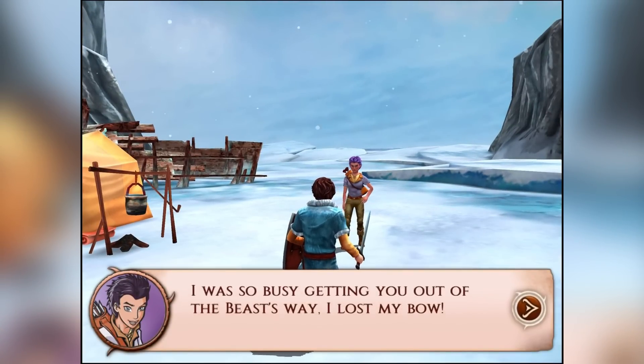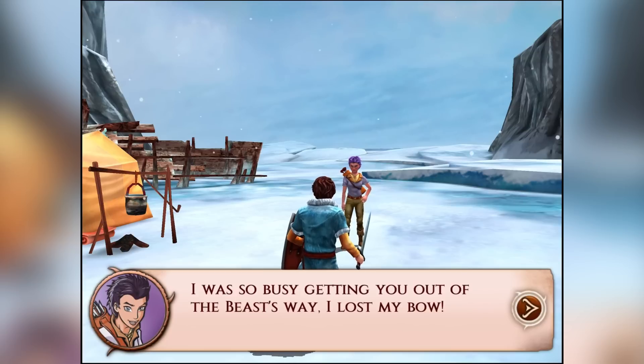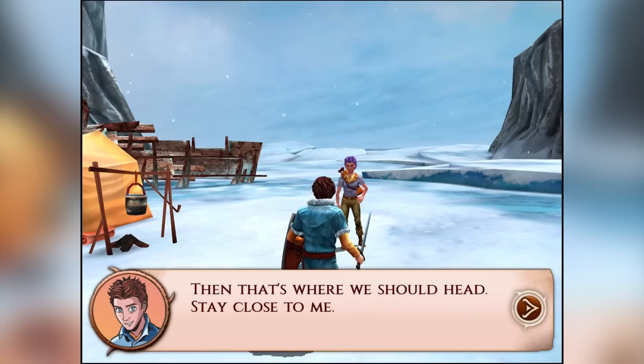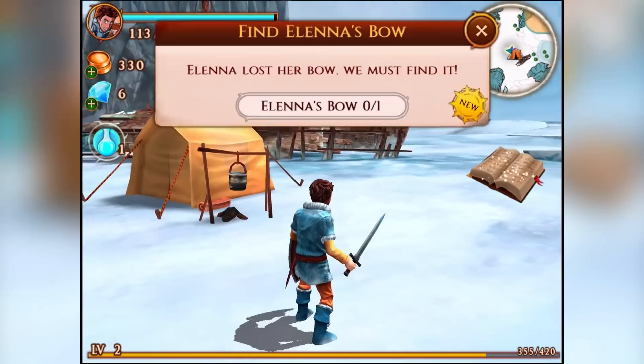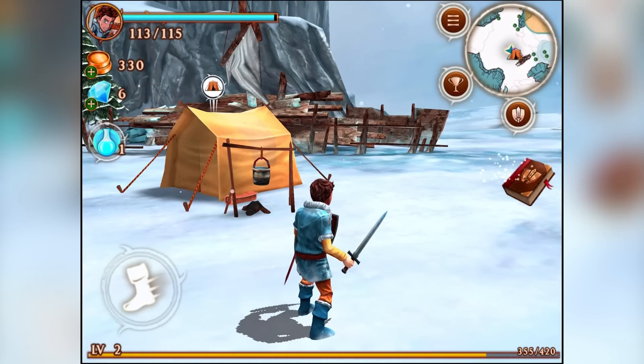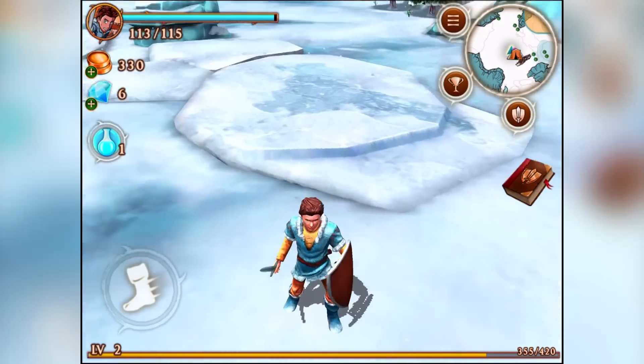Now that you've done that, there's one more thing. I was so busy getting you out of the beast's way that I lost my bow. I think I dropped it in the Snowflake Peaks to the north. Then that's where we should head — stay close to me. We've got to take her with us. Alina's lost her bow, we must find it. So now we've got to find the bow to the north.